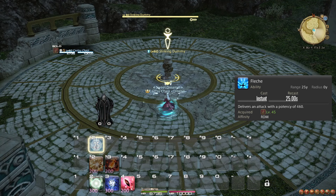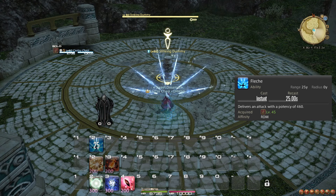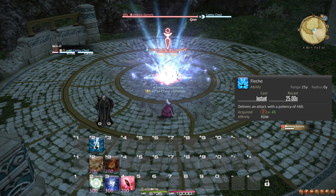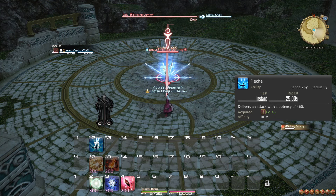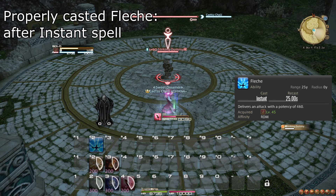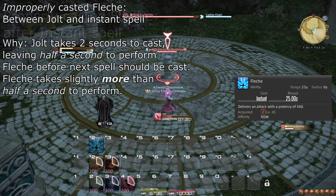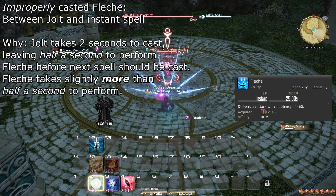If you're about to pick up Red Mage for the first time and find it a bit overwhelming to get started, then this video is for you. This guide will teach you how to play Red Mage in Endwalker at level 50 specifically, including everything from spells to abilities to role actions available. Let's start with the Balance Gauge.